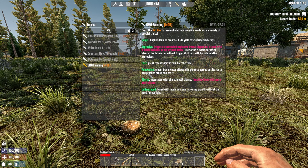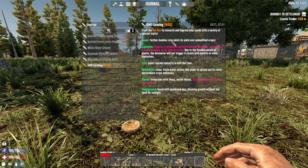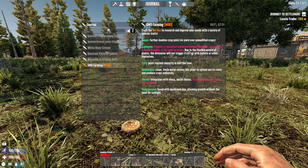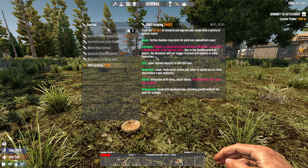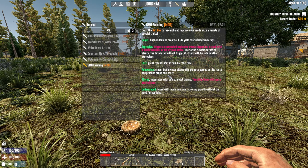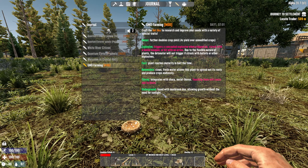Craft the hotbox to research and improve your seeds with special traits. Bonus: doubles crop yield — four times yield over unmodified crops. Explosive: triggers a concealed explosive when stepped on, struck with a melee weapon, or hit with an arrow — won't trigger from bullets or other explosives. Fast plant: maturity in half the time. Renewable: clean water allows the plant to spread and produce crops endlessly. Thorny: sharp metal thorns cause bleeding on contact. Underground: fused with mushroom DNA, allowing growth without sunlight.